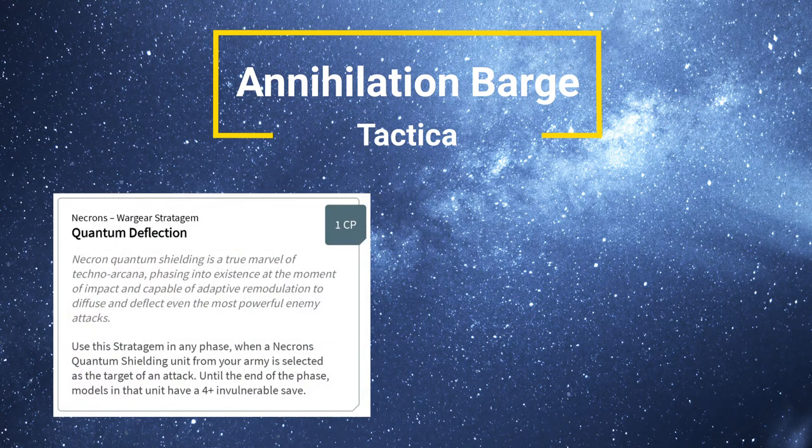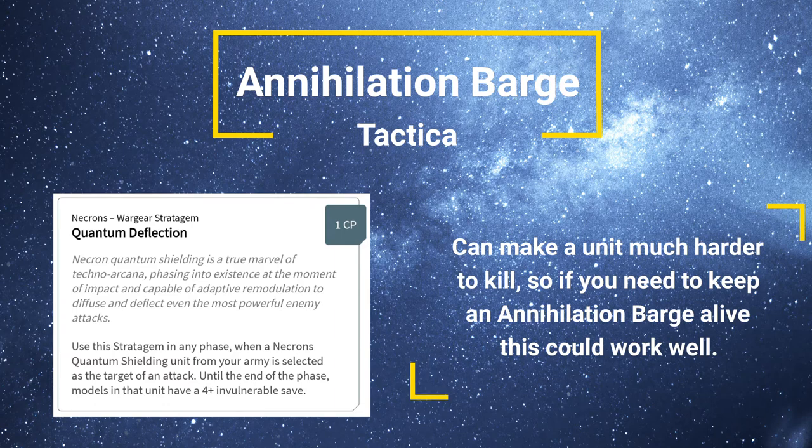The only other stratagem that really jumps out as useful is Quantum Deflection. Use this stratagem in any phase — you can use it in the shooting or the close combat phase depending on what's happening, and you can use it multiple times in one turn, which is always good. When a Necron Quantum Shielding unit — the Annihilation Barge in this case — is selected as the target of an attack, the invulnerable save goes up to a 4+. That is a very useful stratagem, and it's recommended.